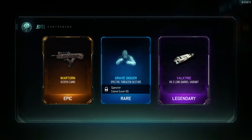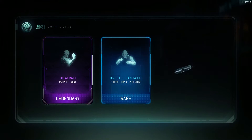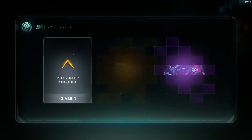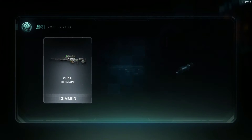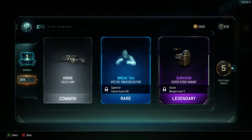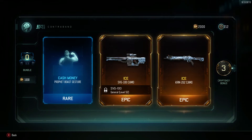Wartorn — have that already. XR2 long barrel variant, okay. Be afraid, knuckle sandwich, much love — it's a very contradictory supply drop. Transgression for the Weevil. Verde, break you, Survivor for the Vesper — garbage. Cash money, ice for the SVG, and ice for the KRM — that's what I'm talking about.